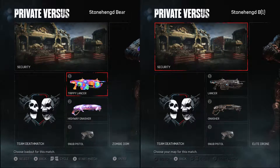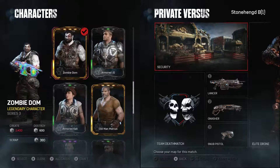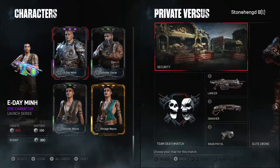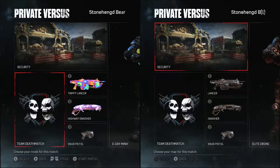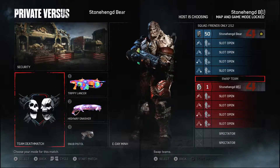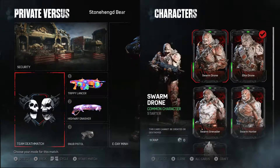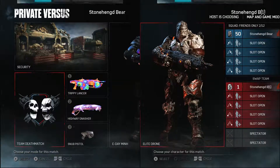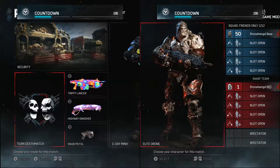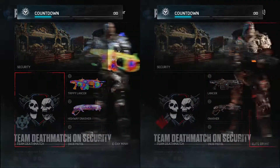From here it's team deathmatch — weapons don't matter, but we do need to change our character to Min. Go to owned cards and use E-Day Min. The other character doesn't really matter; you can select any character you want for that slot. Then we're going to click X to get the countdown going.